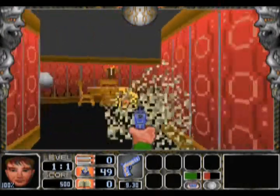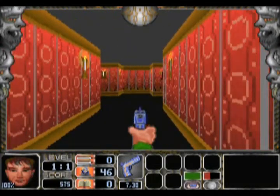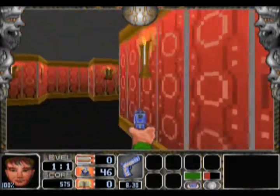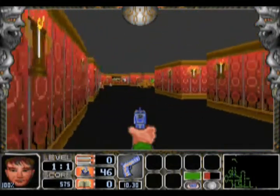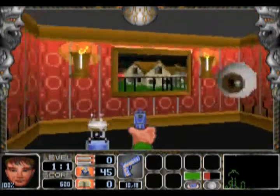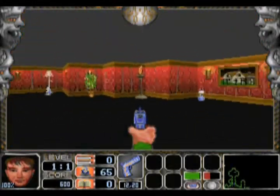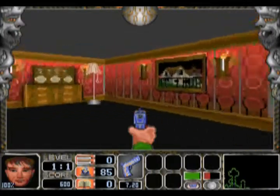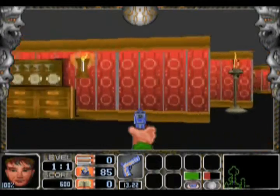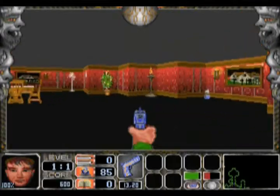You may have noticed that I picked up an eyeball and a crystal ball. The crystal ball — when you press F9 — lets you map the level. If you look closely at the little mini map, you can see a little yellow dot circling around as I turn, which just shows which direction you're facing.